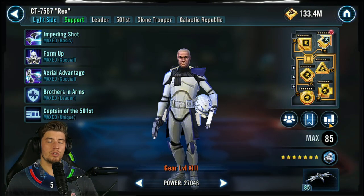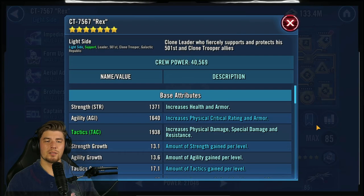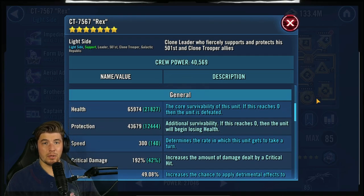After that most of the mods don't change too much. For Rex, make him nice and fast and give him a little bit of survivability.